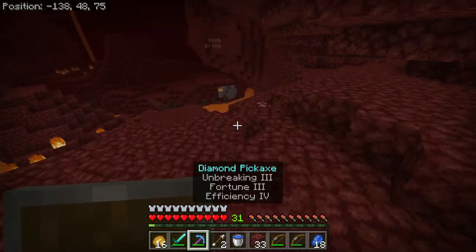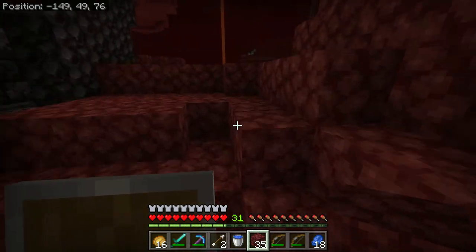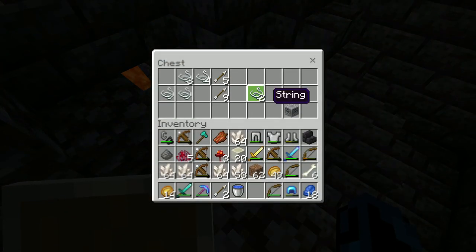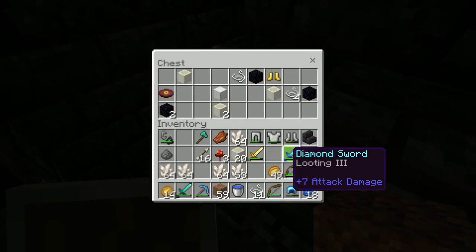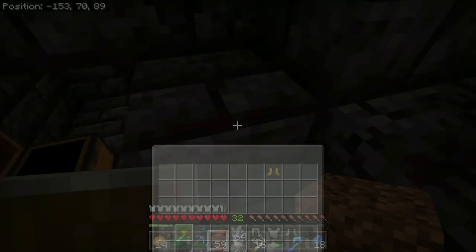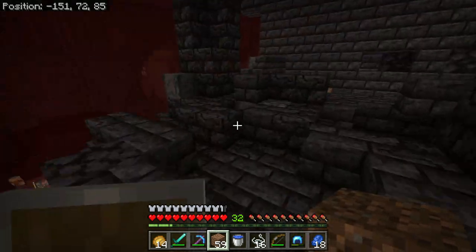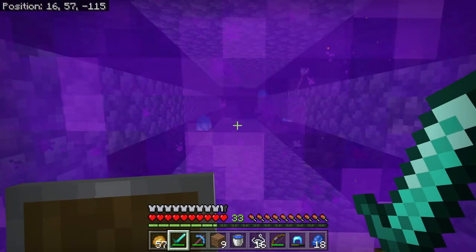We got a bastion! We found it! We've just been finding everything this episode. This isn't very far from spawn either. The first chest — this is very useless. Next chest — we got another chest, a block of iron as well. No way — we got pig step! This is like one of my favorite music discs in Minecraft. And now there's an enderman mad at me. We're back at the portal safely.